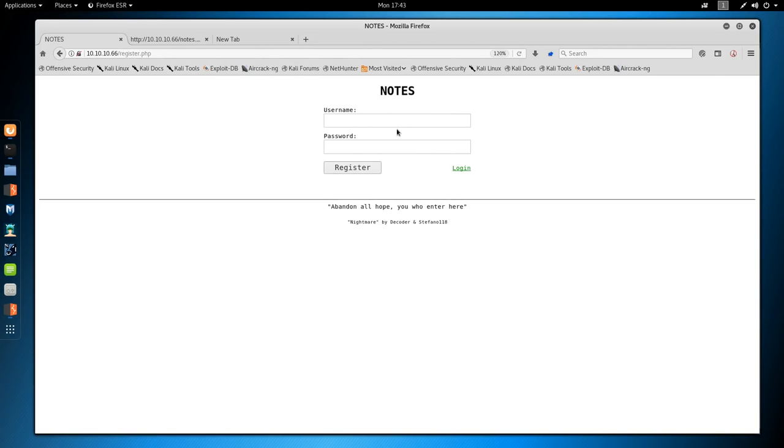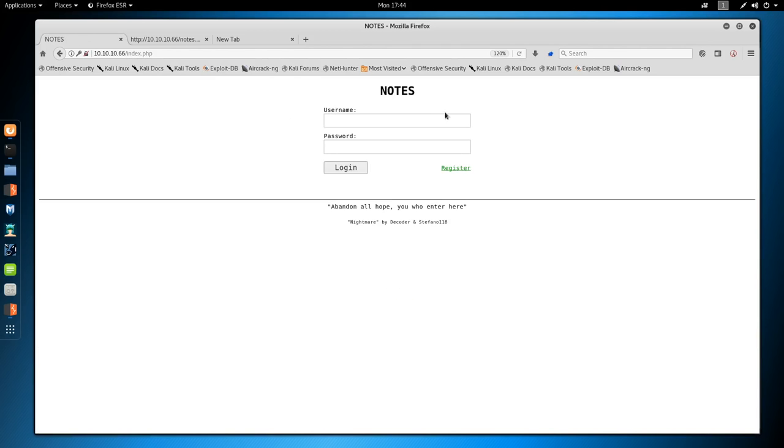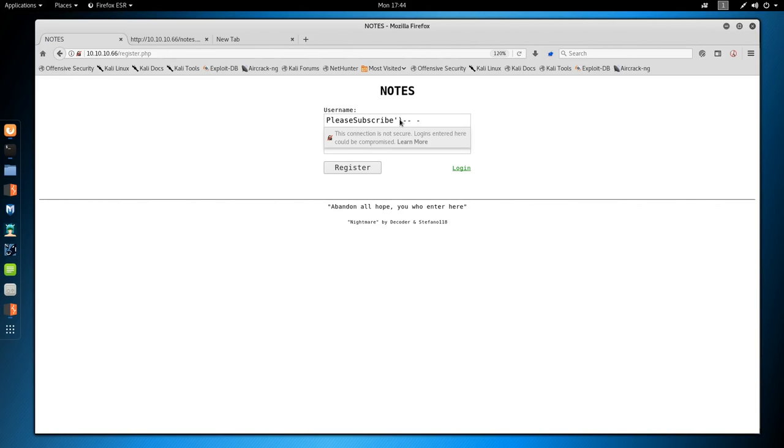Let's log out and register a user with a single quote and double-dash comment. We get a SQL error on the single quote — that's not enough to exit the parameter. Let's try adding parentheses. We know the single quote is probably the bad character. We register this user, log in, and we don't have an error message — so we've injected and commented it out. We have SQL injection right here. The next thing I'll do is try a union injection.